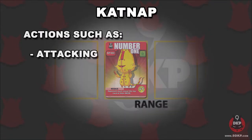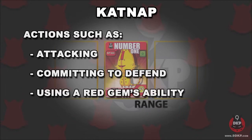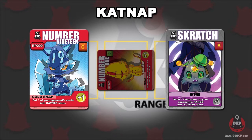Actions such as attacking, committing to defend, or using a red gem's ability. Characters may also be forced into catnap by other characters' effects or through scratch cards.